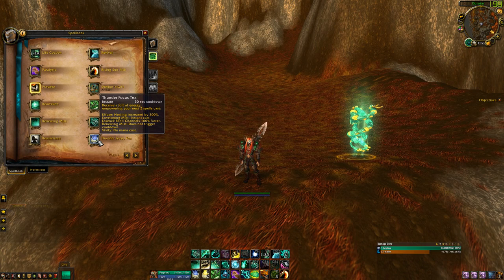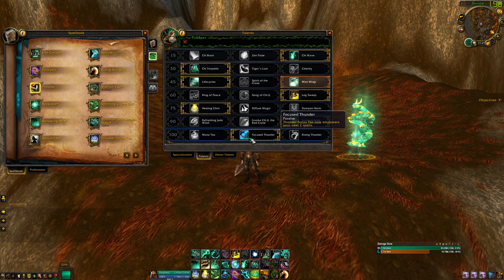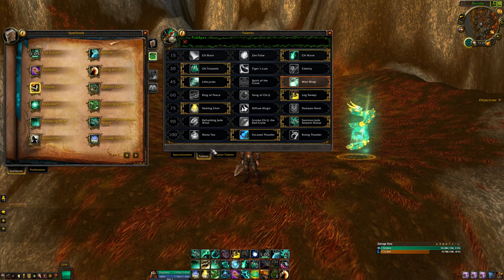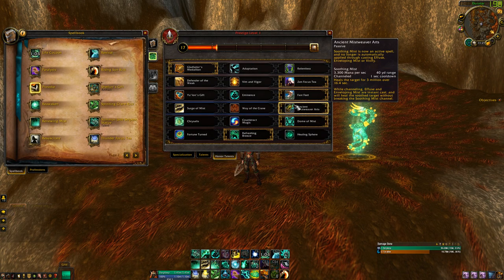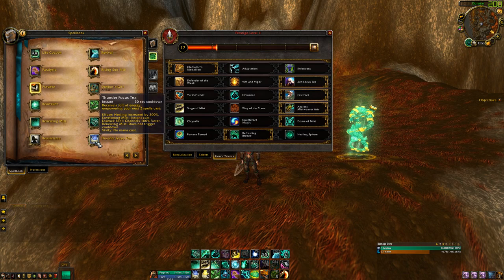Thunder Focus Tea is a really, really good cooldown for monks — your healing is increased by 200%. I said I wanted the two charges: if I really need to pump somebody's health up, with our honor talent I can use Soothing Mist and get out an instant Effuse, then pop Thunder Focus Tea again and repeat it if I really need to.